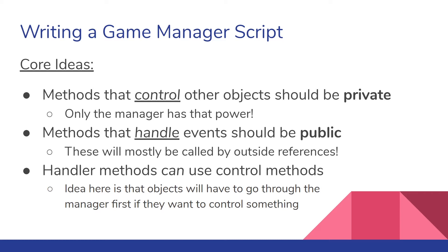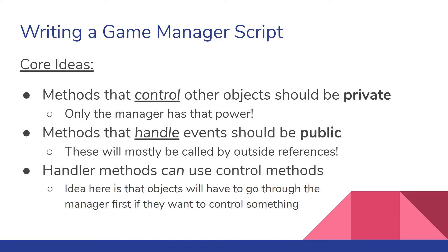When writing your game manager script, thinking about control and handle methods, we want to split them into private and public. Your control methods you usually want to keep private because it keeps the idea that the manager has the final say in what gets changed. Your handlers are going to be public because since handlers are taking input from outside the manager — such as the player or enemies — it needs a way to communicate to the manager. Handler methods can also call control methods.